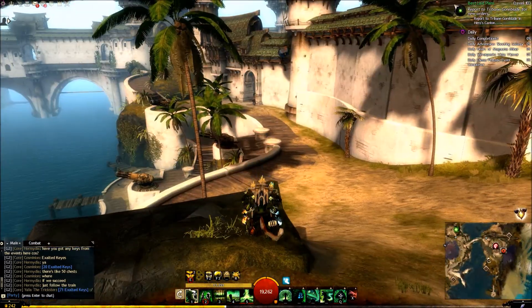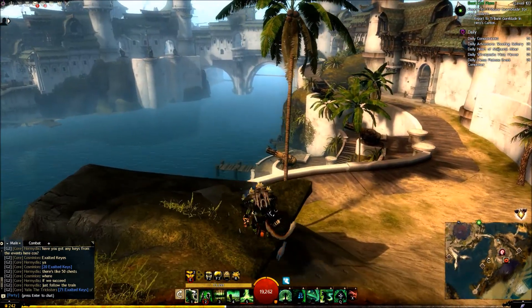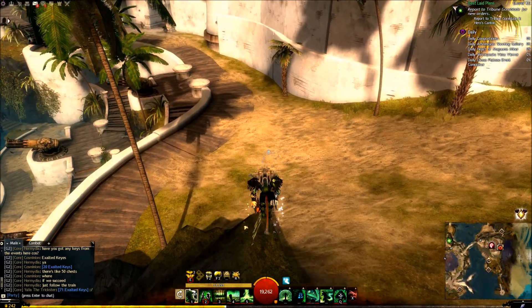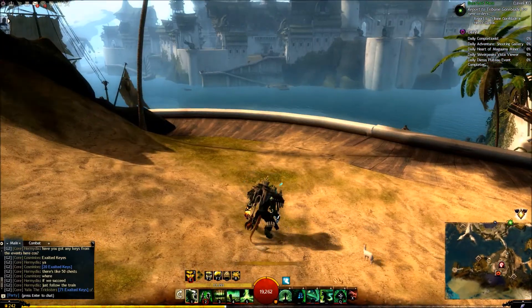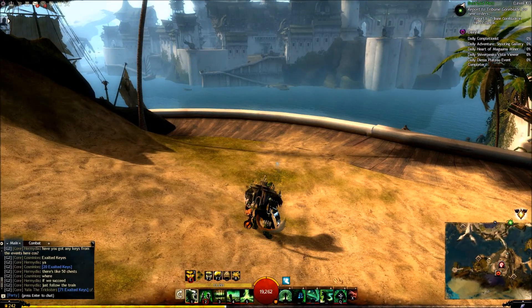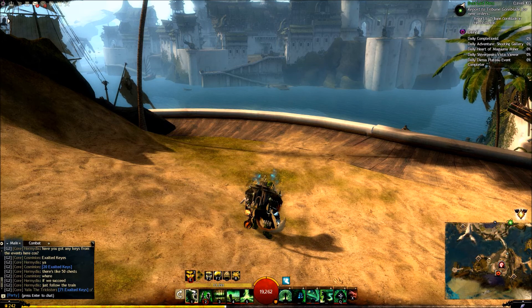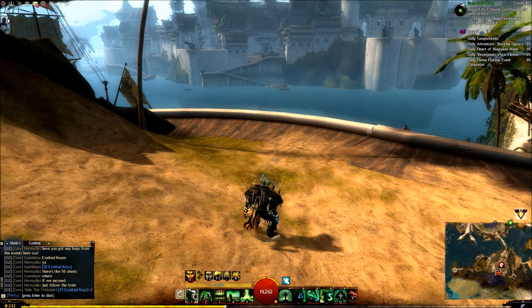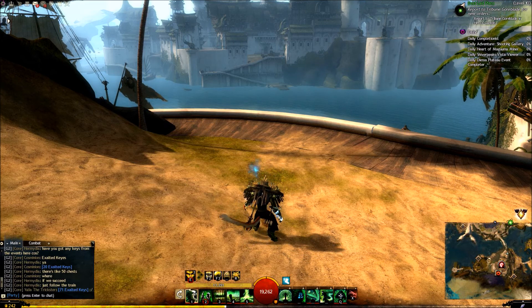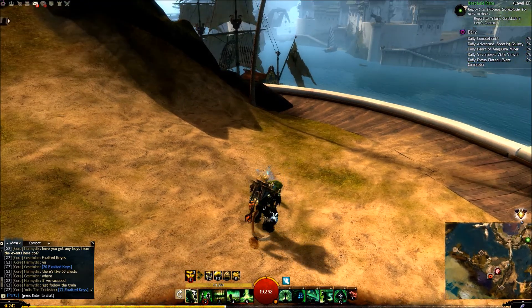Now we have gliding all throughout Tyria, but before then we only had it in the jungle. They can choose where to put updrafts, ley lines, or other gliding mechanics that allow you to go up further. With this, they really allowed players to explore vertically. They also included maps with great verticality, especially in the Heart of Thorns maps. In Living Story Season 3, with Bloodstone Fen and other maps, we saw a huge amount of vertical exploration that we never saw in the original Guild Wars 2.